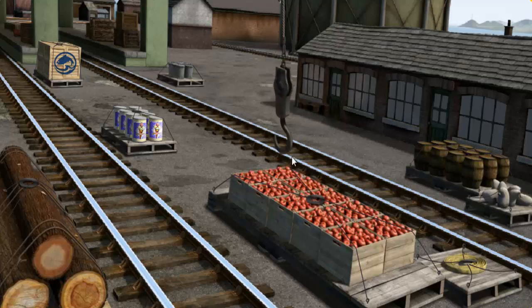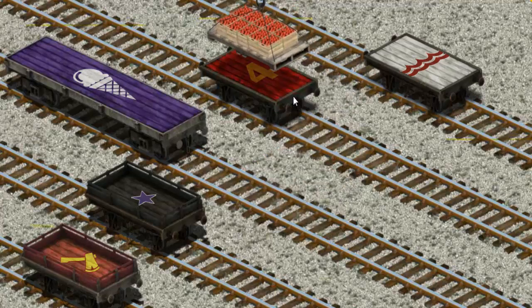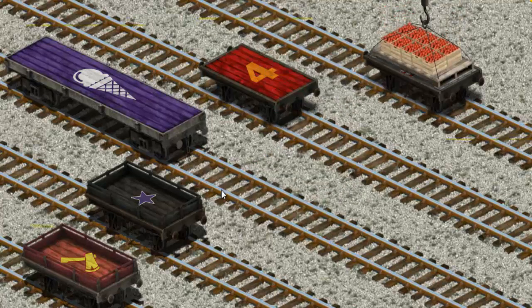Help Cranky find the crates of apples. There you go! Let's lift and load. Now the cargo must be loaded. Show Cranky where the white flatbed with the red waves is. Wait a minute. There you go!